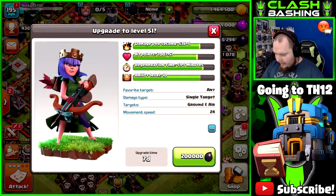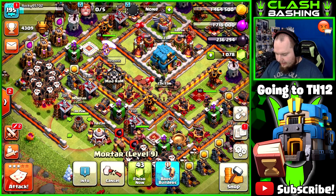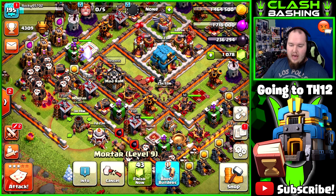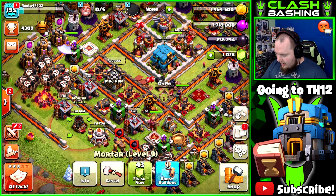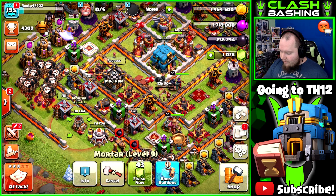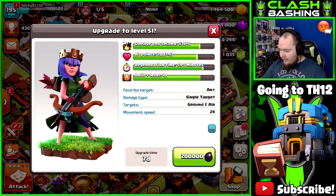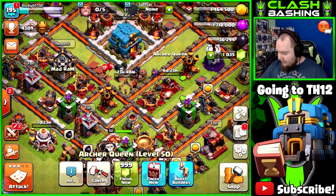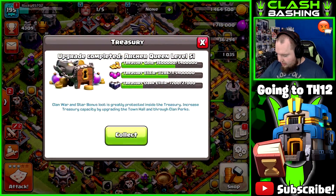I think we'll go ahead and get our Queen going up to level 51, but we have to get a builder free first. So I'm going to go ahead and gem this mortar — that's the lowest time thing. Let's gem the mortar so we can get our Queen going without wasting dark elixir once we start farming. We can start on storages and camps after that. I actually have a Book of Heroes — let's go ahead and use that Book of Heroes on the Queen.